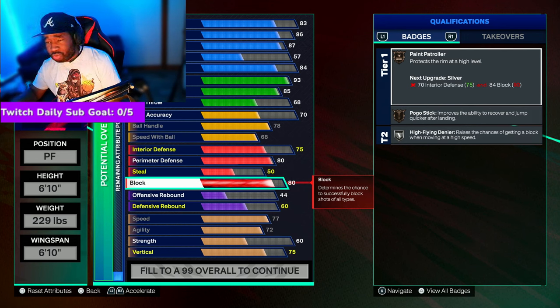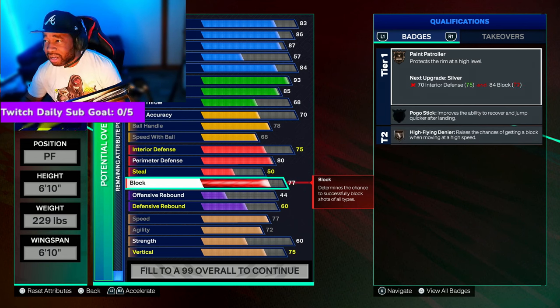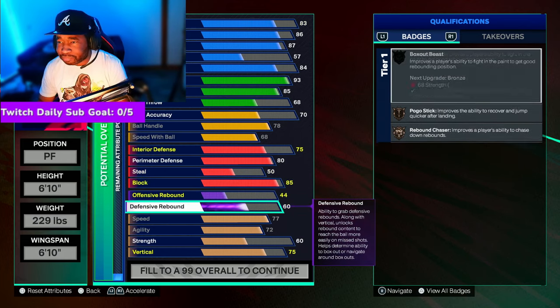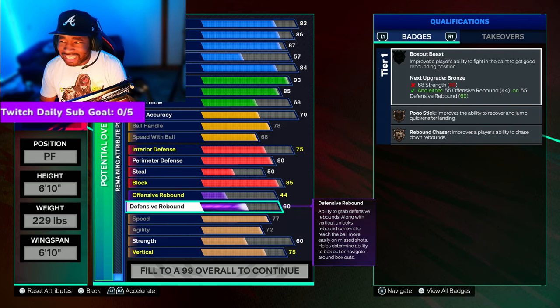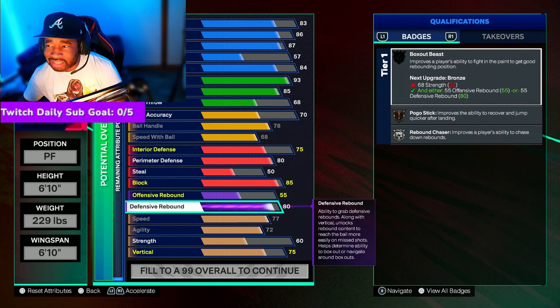I wasn't able to touch steal on this build. For block — playing the three on the park, you got to be able to protect the rim. With block being low you won't get any animations — no Paint Patroller, no Pogo Stick, your High Flyer Denier was on bronze. So I put the block up to 85, which should let you take some guys out of their animations and hold your own against the bigs. For defensive rebounding, I put that up to 80 — with your vertical being solid at 75 and defensive rebounding at 80, you should be able to handle your own.